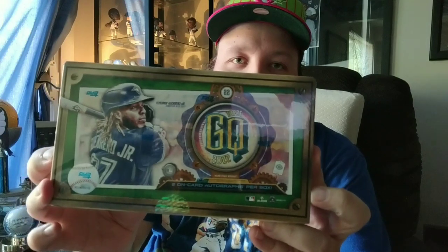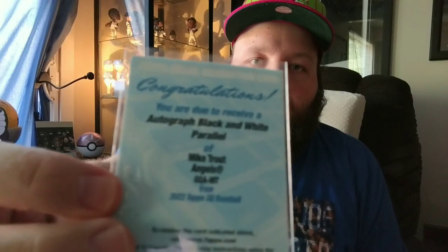Hey everyone, happy Saturday evening — that's when I'm filming this. I'm going to break into some baseball, as you can see. I'm going to break my first baseball box — Gypsy Queen 2022. I really like the look of this set. A friend of mine in Ottawa got me into this. I want to see what I can pull. There are two on-card autographs per box. I actually broke a Mike Trout autograph through an online break — Clouts and Chara — that I have to redeem. Really excited to share this with you all — let me know what you think of the set.